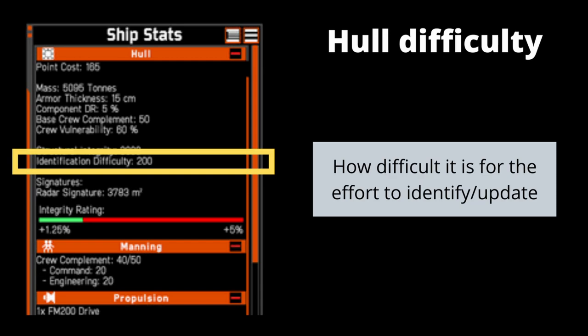Hull difficulty is how difficult it is for your intelligence to understand what is occurring on a particular hull. All hulls have an initial identification difficulty of 200, with modifiers applying to increase the identification difficulty. This statistic is less of a variable and more of a constant, as the majority of players would not be bringing any modifiers to this statistic.